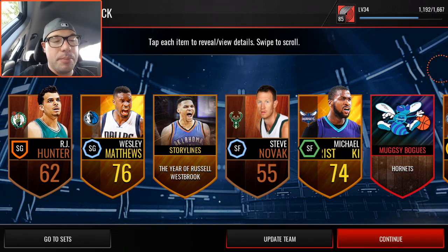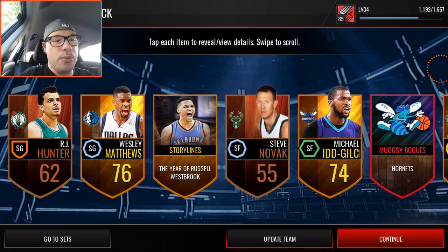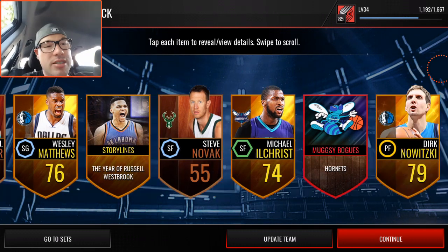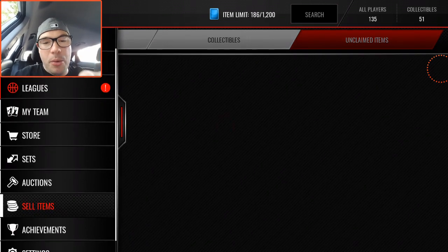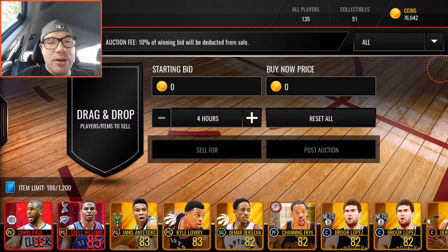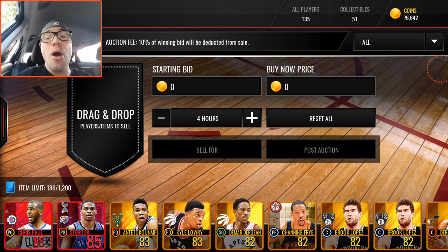We did pull an elite in the pro packs and we got that Sean Kemp jersey which is probably worth quite a bit. I don't know what the Muggsy Bogues or Darryl Dawkins collectibles are worth, but we come away with some pretty decent gems. I don't think we're going to make our 360k back, but we do come away with some pretty good cards overall.